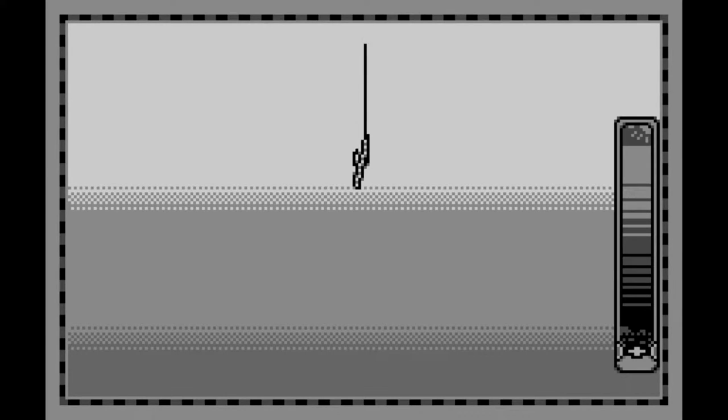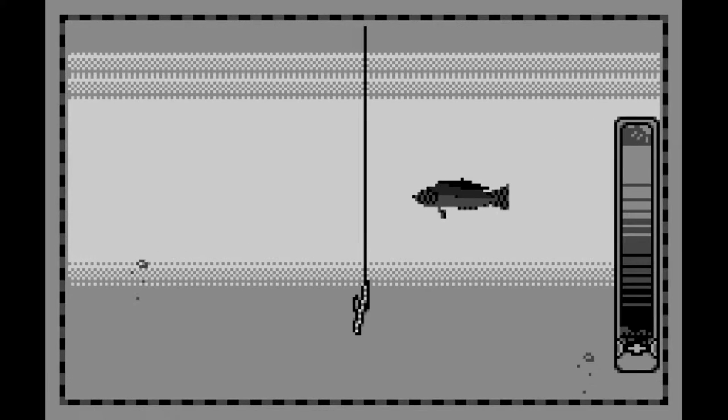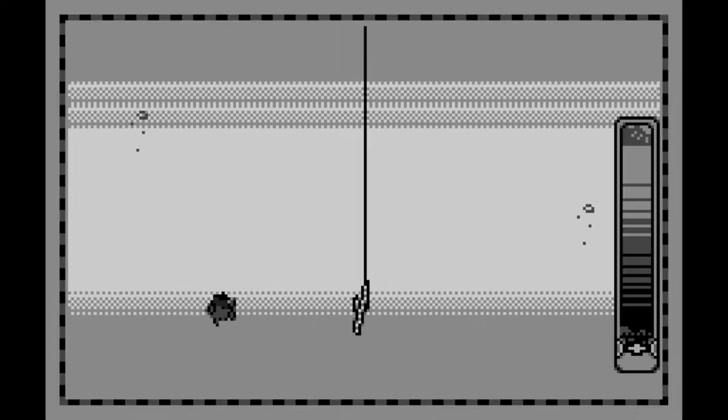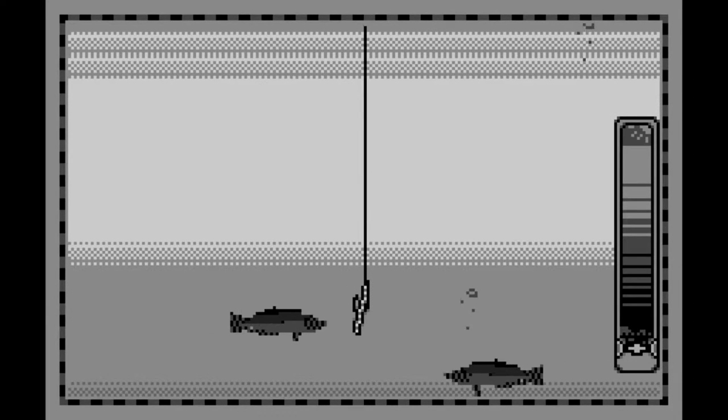Once your line is in the water, you get to see a cross section of what's going on underwater, with a handy indicator to the right side of the screen telling you how deep you are relative to the bottom. Fiddle around with your line enough to get the fish's attention and they might bite, in which case you have to reel in the fish and wrestle for control to avoid the fish escaping.